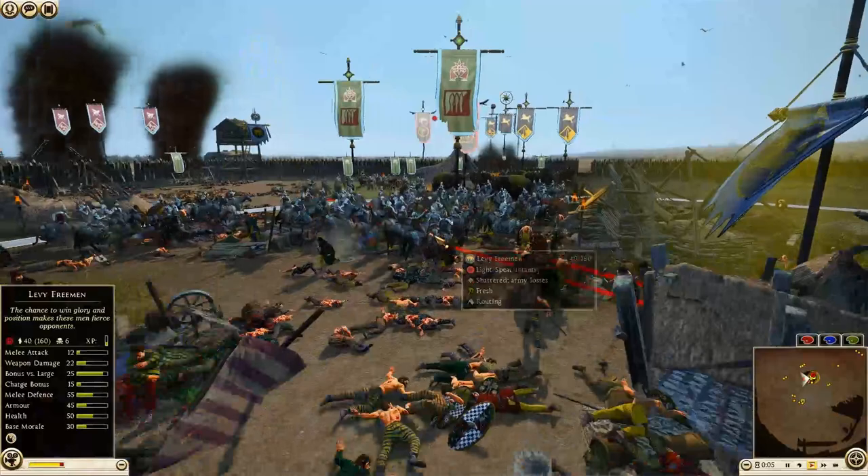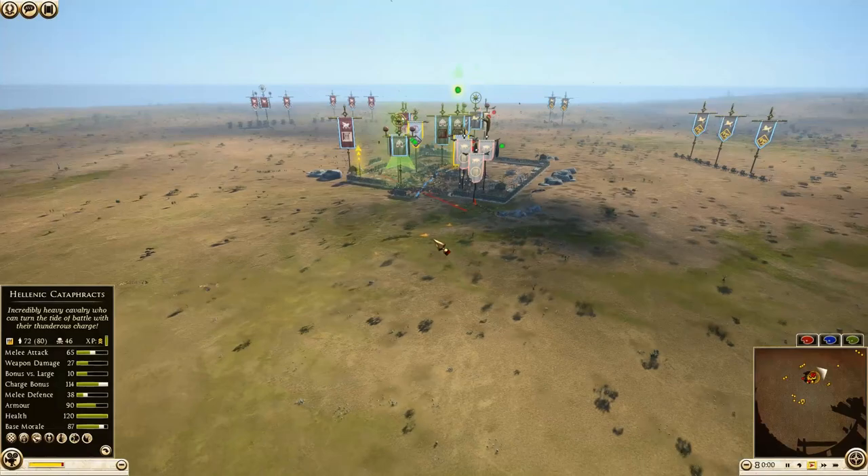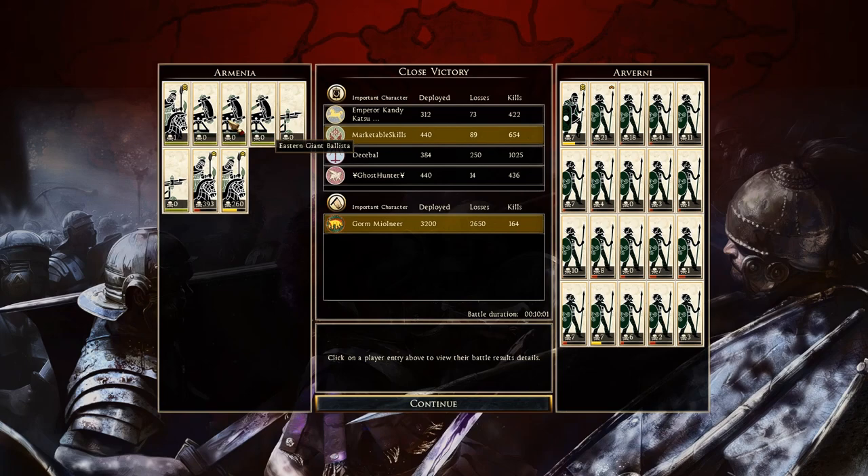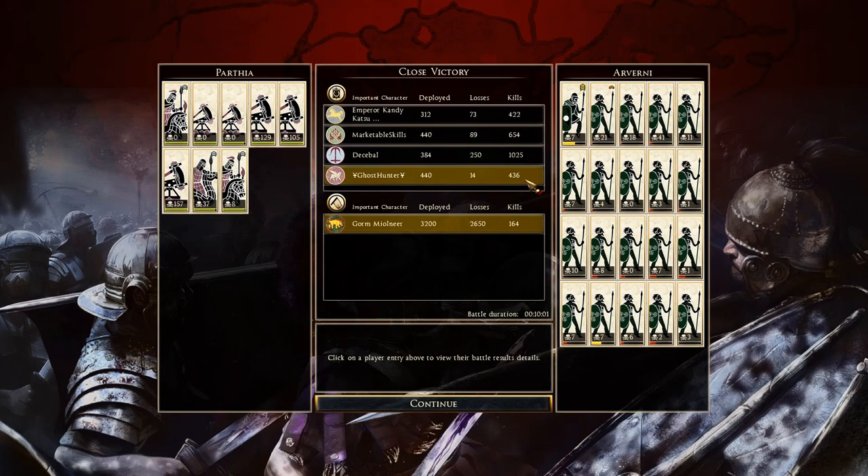And that's going to be it — the Arverni force has now routed away. Let's look at the kill counts by the rules. The winner is Decibel with 1025 kills — his artillery did great: 148, 162, 194, 183, and 281 on his elephants. Candy Katsu had 107 on one ballista but not much else. Marketable Skills got 654 kills — his giant ballistas on the hill did well, and his cavalry got 393 and 260. Ghost Hunter had 436 kills — ballistas scored 129, 105, 157 but cataphracts not a lot. And Gorm had 164 kills, top being 41 from one levy freemen unit.